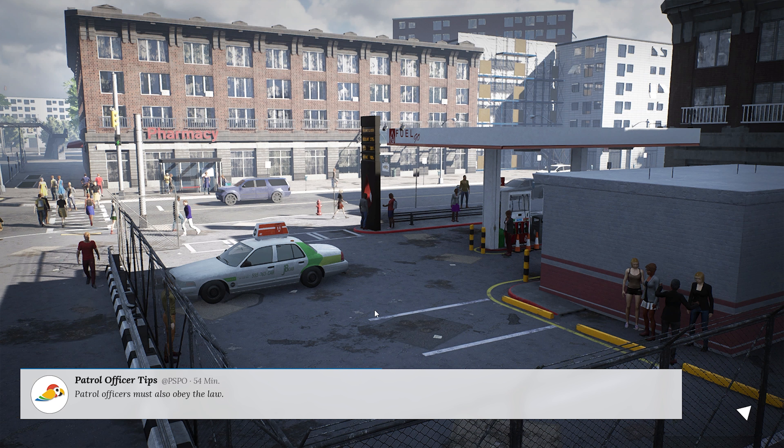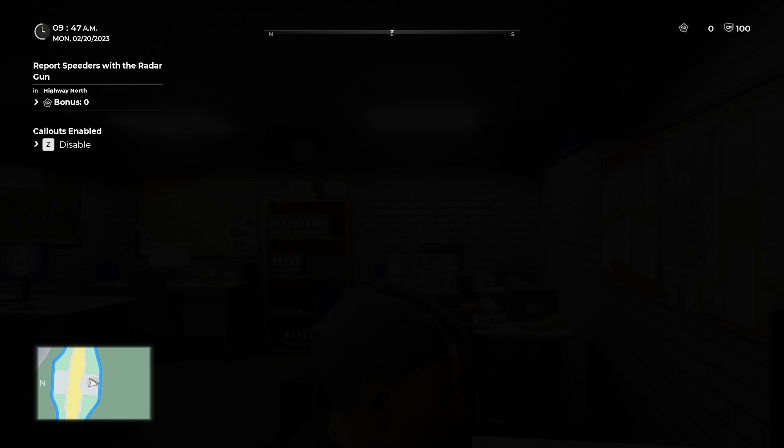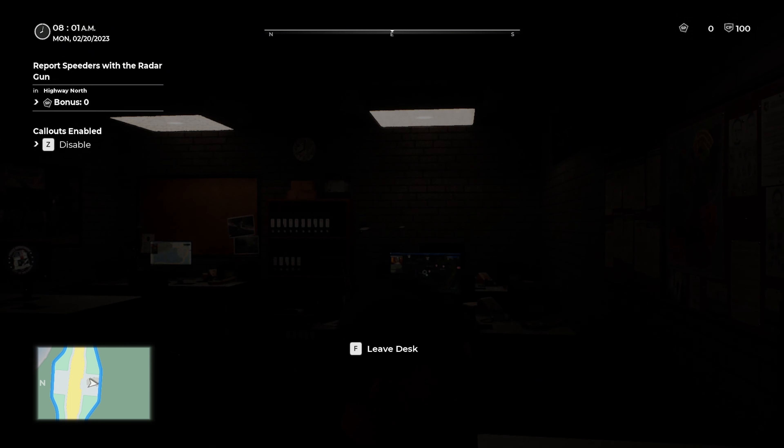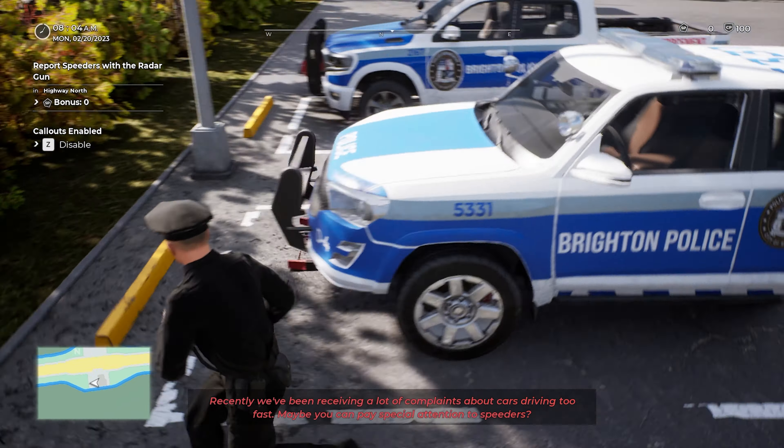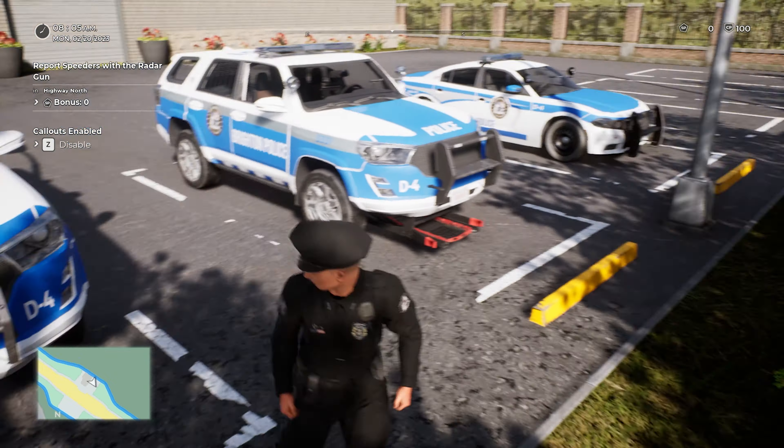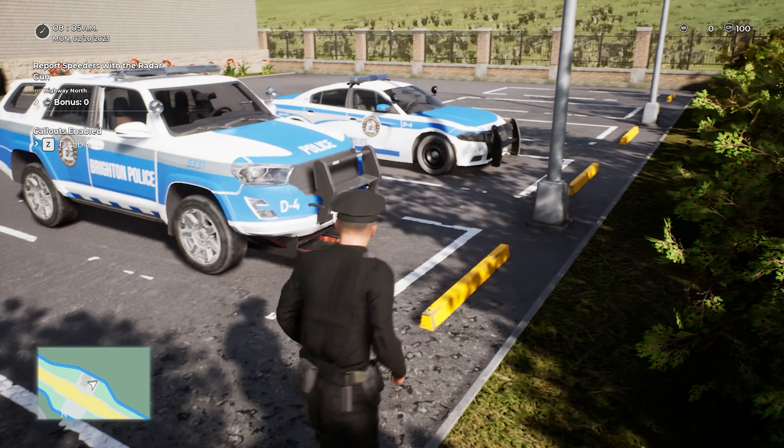Let's head to Brighton Highway Patrol and do another 35-minute patrol. We'll start our shift — we might go out in the Charger this time. We've gone out in the old highway patrol car as well as the EPV. We've also been receiving a lot of complaints about cars driving too fast, so let's head out in the Charger.